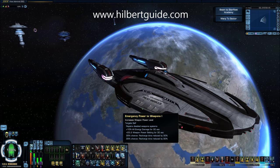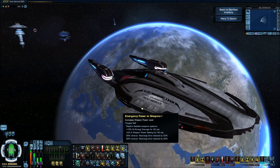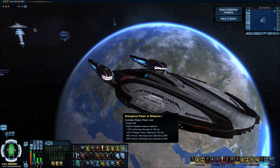Key binds — like I said, on my earlier videos it comes from thehilbertguide.com. Same thing with my captain skills — all comes from thehilbertguide.com. It's a great guide, especially for new people just hitting level 50. You go in there at level 50 and set it up and you're going to notice a big difference in how your ship runs if you go ahead and do that.